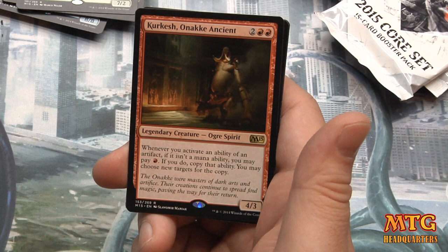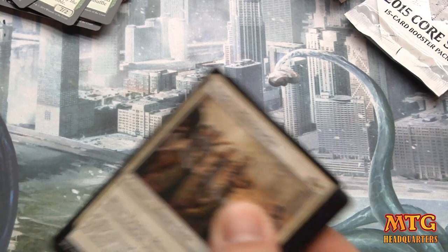And Keranos Agent — four mana, 4/3. Whenever you activate an ability of an artifact that isn't a mana ability, you may pay one red. If you do, copy that ability — you may choose new targets for the copy. You can see that getting broken by somebody.